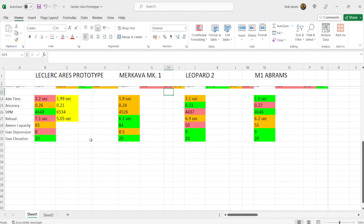Looking at gun handling — aim time on the Leclerc Ares prototype is 2.2 seconds, the worst in this comparison but not by a massive amount. The M1 Abrams is out front at 1.5 seconds, but all three are comparable and you can get it down to a reasonable level. I'd rather invest in DPM and accuracy than aim time since it's already pretty respectable. Accuracy is 0.26, slightly worse than the Makava Mark 1 and Leopard 2 at 0.23, but better than the M1 Abrams. I've got mine down to 0.21 with my setup — very accurate and reliable.